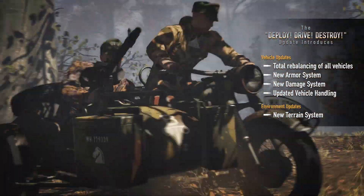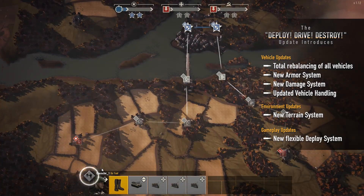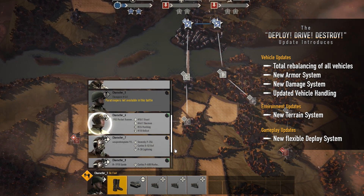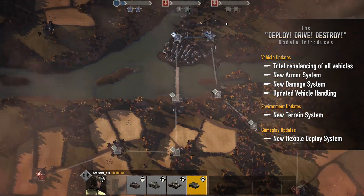These new features are also accompanied by a simpler and more flexible deploy system. You might start out a mission as infantry and then switch to pilot, recon, paratrooper or tank crewman if that's what it takes to win the battle. The choice is yours.